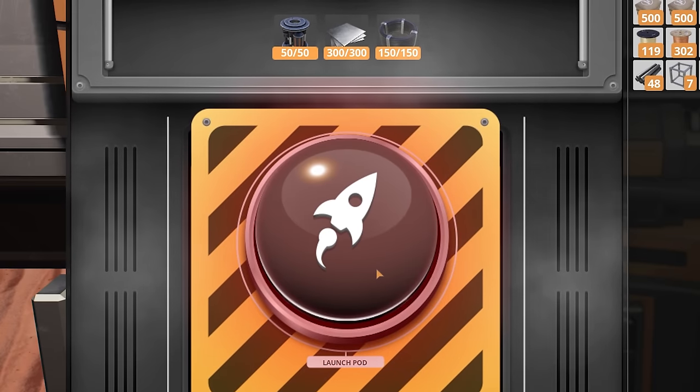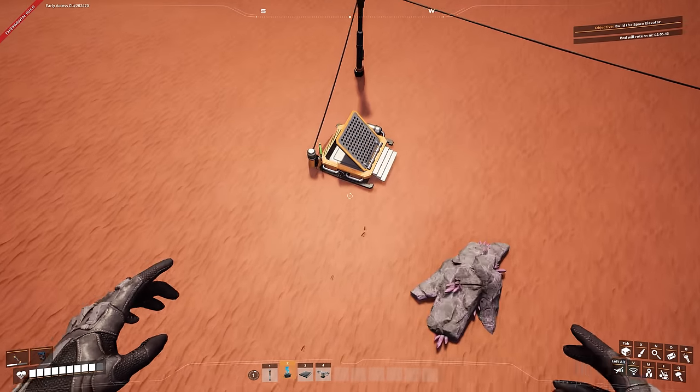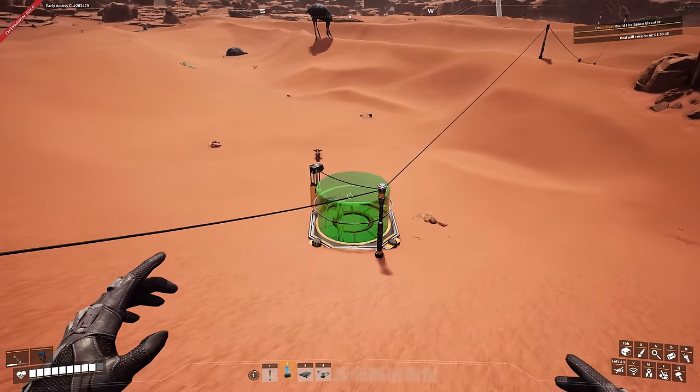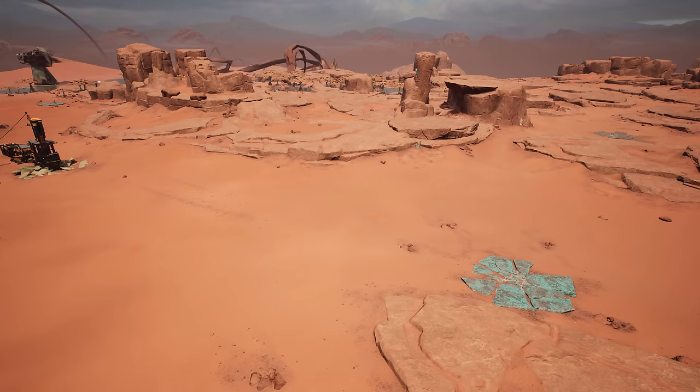We'll put these in here, send that off. Jump pads allow me to get around the base more quickly, get to different levels, and also give me a safe place to land on a jelly pad. The first project I want to work on today is the copper.